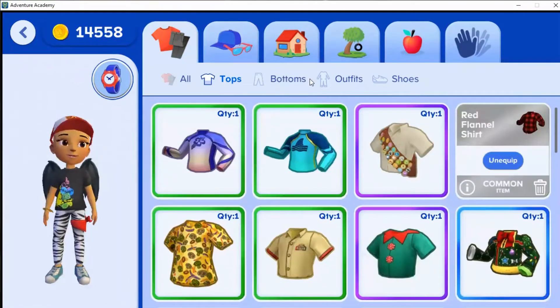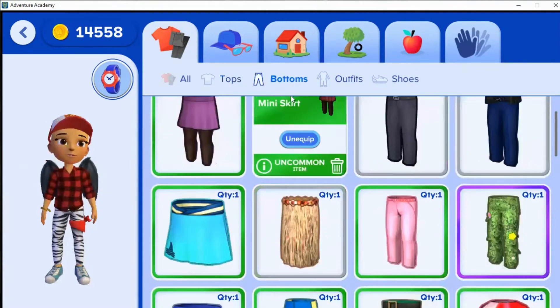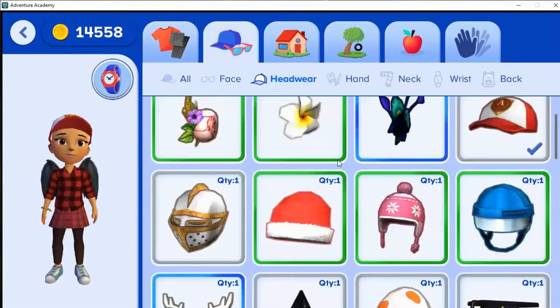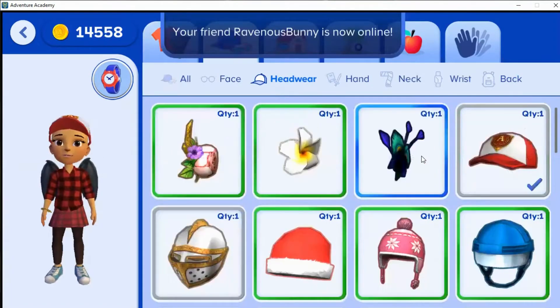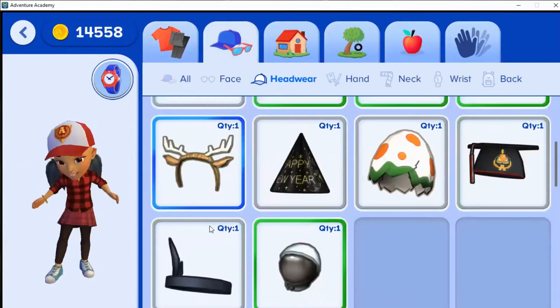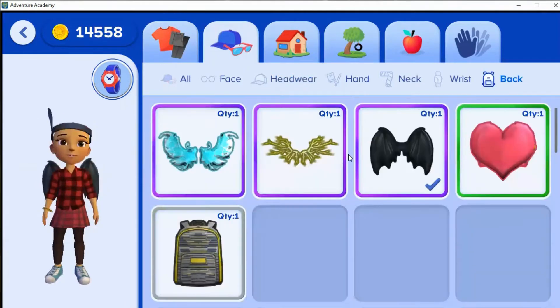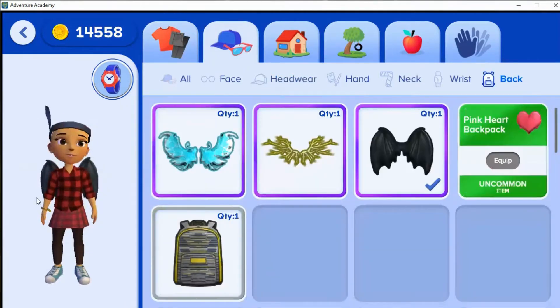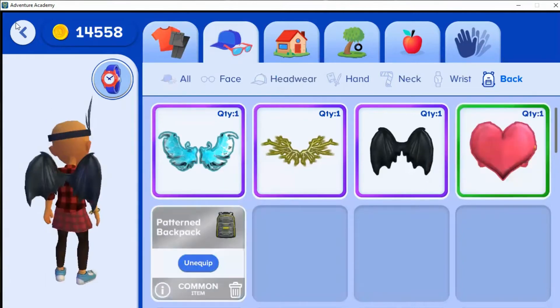The red flannel shirt is really basic to buy. Then I'll just equip a skirt. My friend Ravenous Bunny is online - you may all know her as Stella Adventure. I'm going to equip my flapper headband and my pink heart backpack.